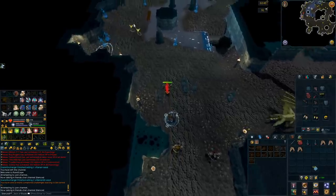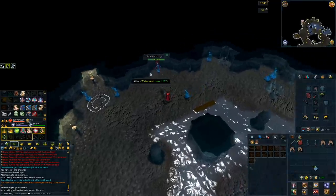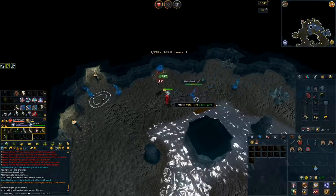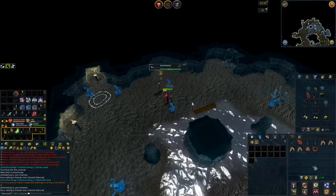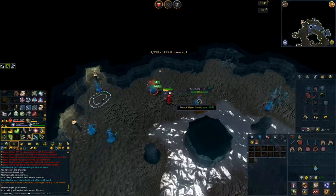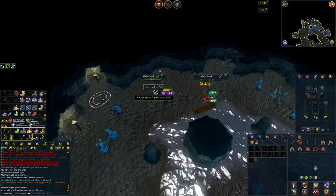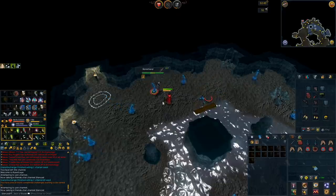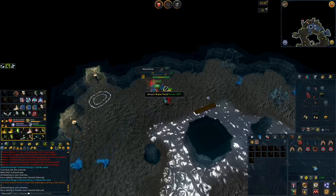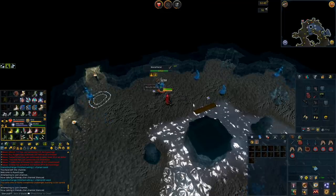Once you have all of your Binding Contracts made, you will want to head to the Ancient Caverns where the Water Fiends are located. You're going to want to use your best ranged gear — Water Fiends are weak to ranged and have pretty high defense against both other combat styles, so I would highly recommend using ranged. Just bring your best gear and kill them as fast as you can. You're going to be making about 20,000 GP profit per kill, so the GP per hour is really good — you can make up to 8 mil per hour. It does depend on how fast you are killing the Water Fiends, so a high-level player will gain a little bit more GP than a mid-level player.